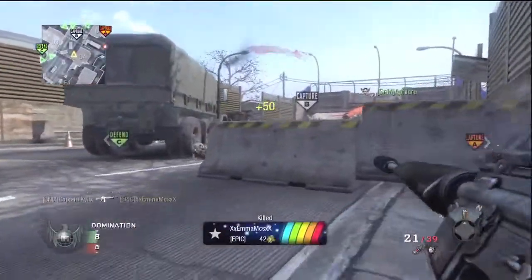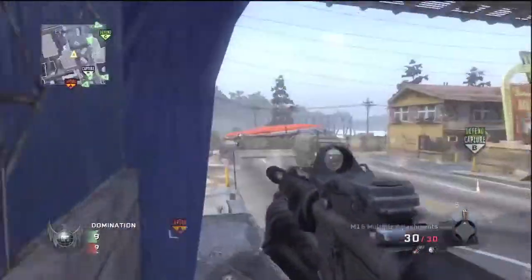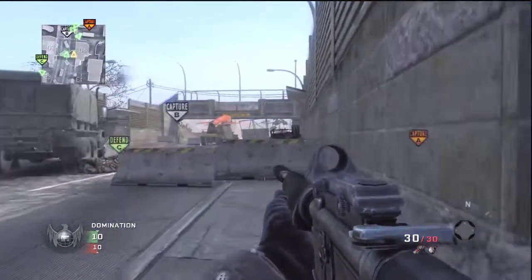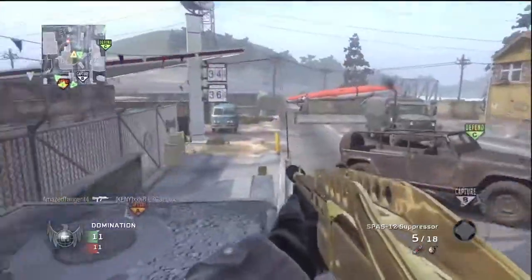I think that the red dot sight is important on the M16. Its sights aren't the best, they're not the worst though, so it's usable without it. You can go either way with the red dot sight on the M16, but I think the silencer is one of those attachments that's really really good on it. The M16 has the best range of all the assault rifles, and combined with the silencer you lose very very little.